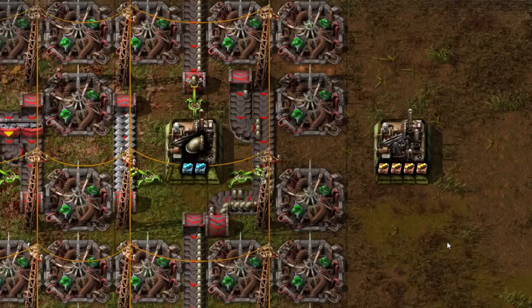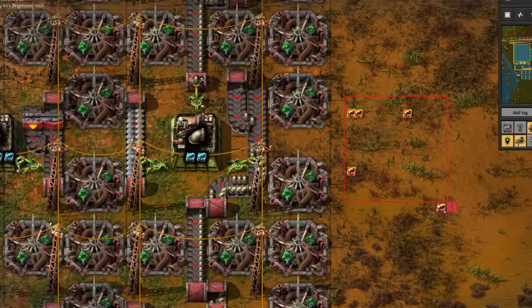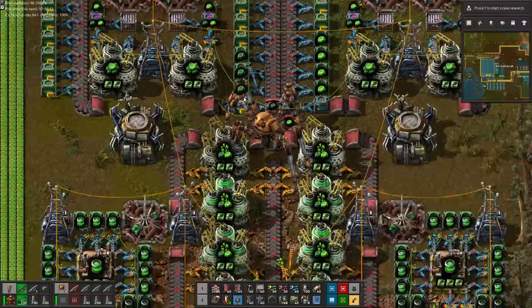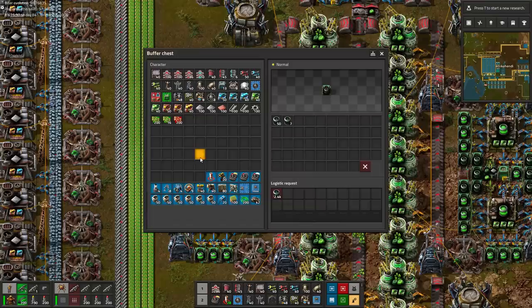Meanwhile, the mystery of the spilled modules has been solved. Copy-pasting a recipe which cannot benefit from productivity modules will physically eject the modules from the machine. Also, I made a questionable and frankly unnecessary decision of doubling my nuclear fuel setup, resulting in 84,000 fuel cells in stock, but that has completely depleted my dark green uranium-238 reserves. I guess that just means there is no better time to finally set up nuclear fuel reprocessing than right now.